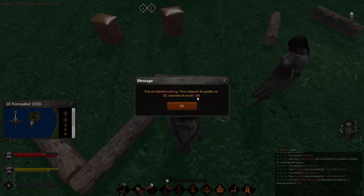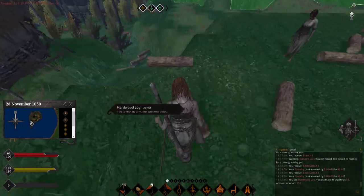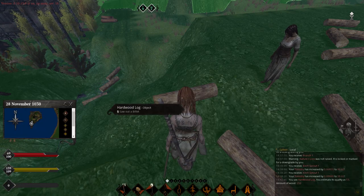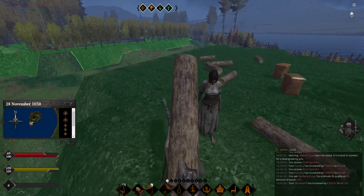Right click and go inspect - 250. That's two building logs and five billets. Five billets is ten. These are all just 250.